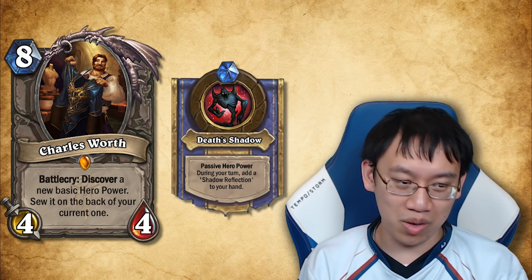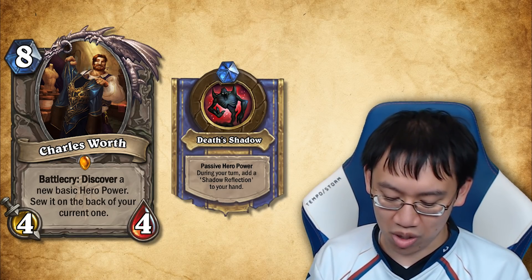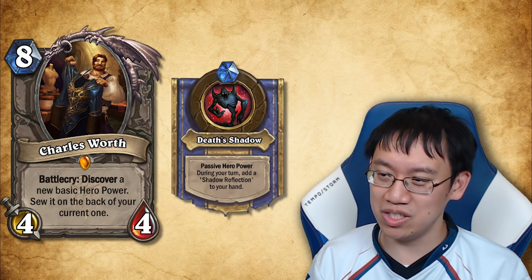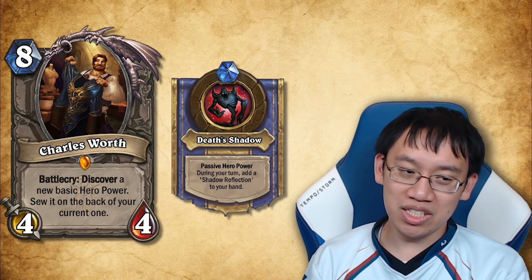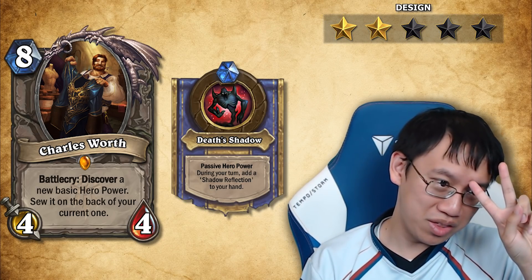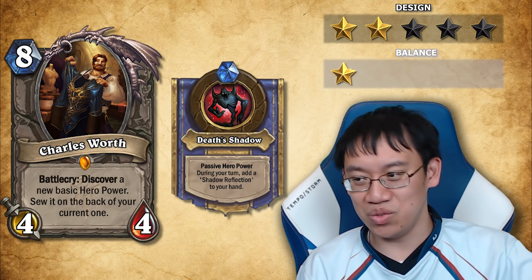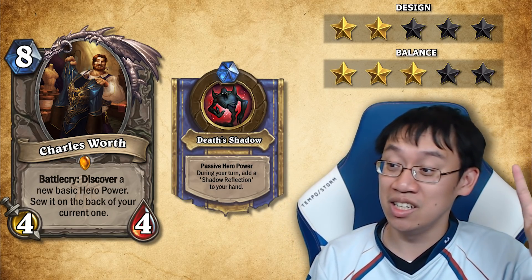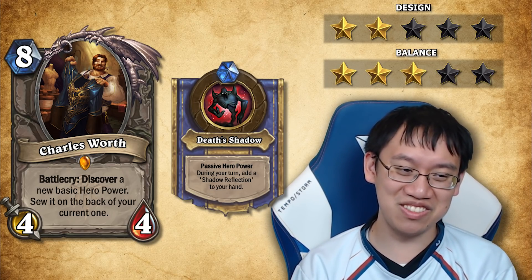The eight mana four-four stat line isn't a big concern — it's basically a spell. It's close to being balanced, similar to Shudderwock in that it's a hugely disruptive combo piece that could create a bunch of decks, but that's not necessarily bad if balanced. The problem is Shudderwock is really specific at nine mana with specific combo cards, whereas this affects something as prevalent as hero powers — it limits design space forever, especially in wild. Design two stars — interesting but would never be done. Balance three to four stars — a very good attempt, but so dangerous it requires extensive testing.